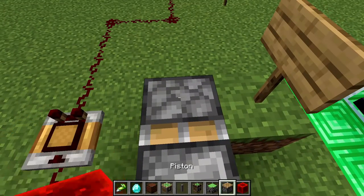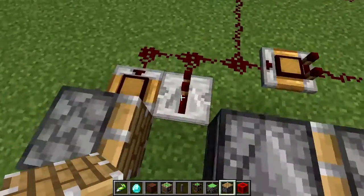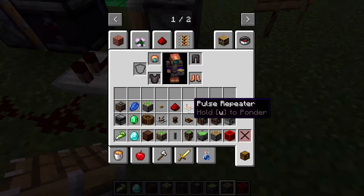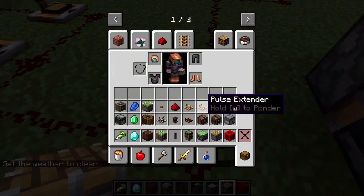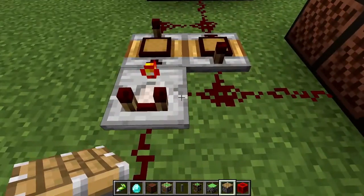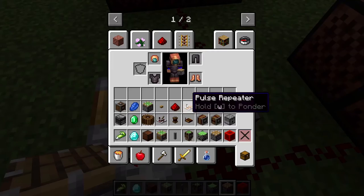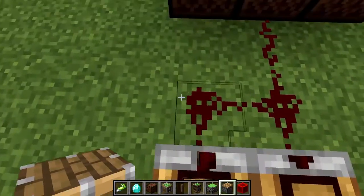Here we have the normal piston and the observer, plus an additional piston. Here we have the vanilla redstone repeater, and the Minecraft Create pulse repeater. Here we have redstone dust, a redstone extender for the alarm, and the redstone comparator. Two additional redstone repeaters placed in a clock configuration — arranged around like a clock.